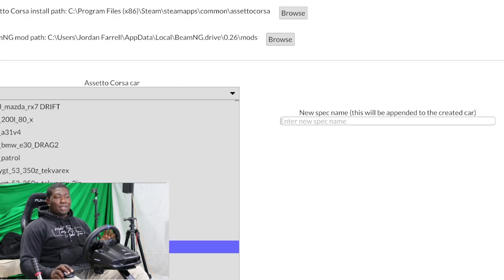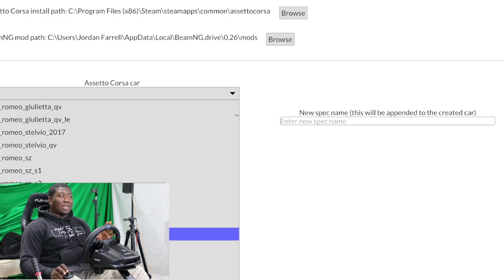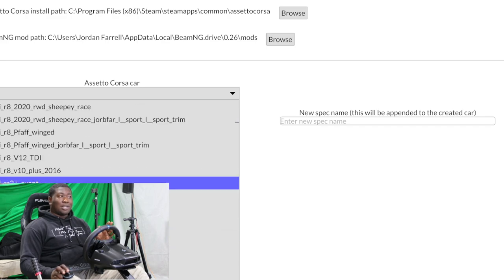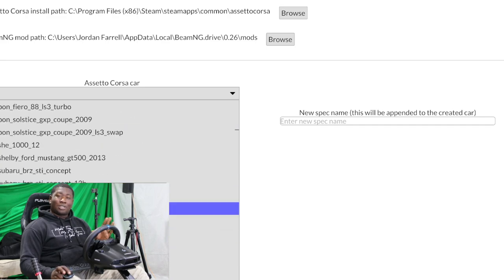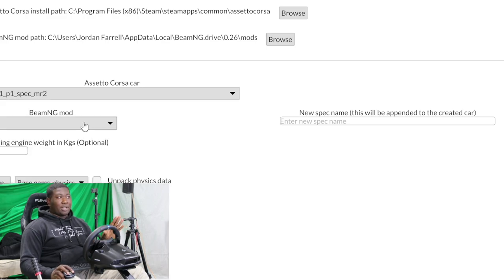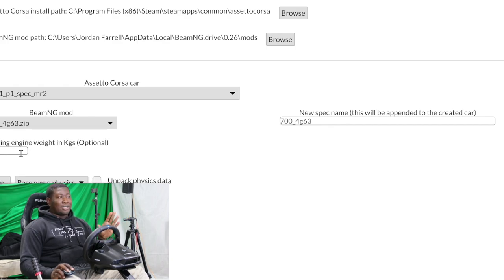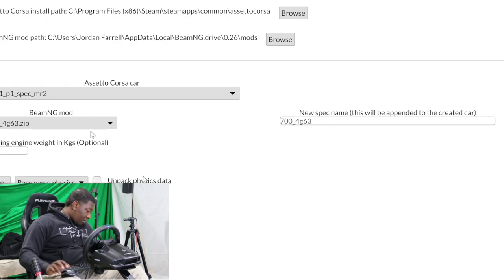So now you have that. You want to take the name of your car — the actual name, the one that's inside the folder that you want to put the motor into. We're using this particular MR2 right here — HK51 P1 spec — and you want to go into it and you see '700 4G63' here. I've made a couple other engines in my time as you see. Existing engine weight we don't know, but that is something we can look up. All we're gonna do is press swap.